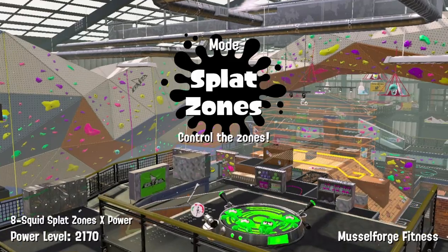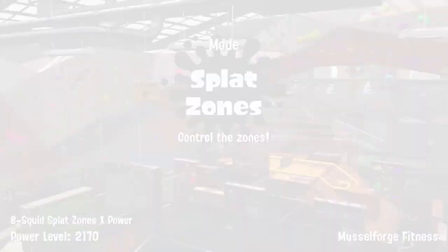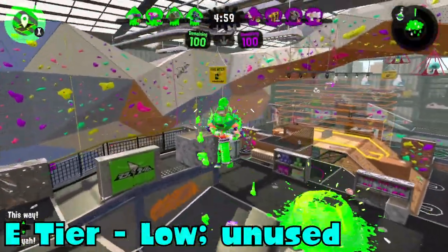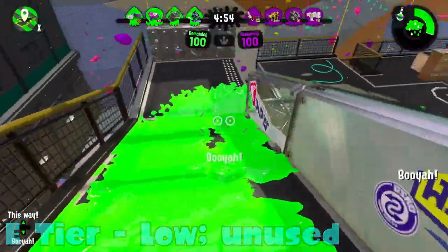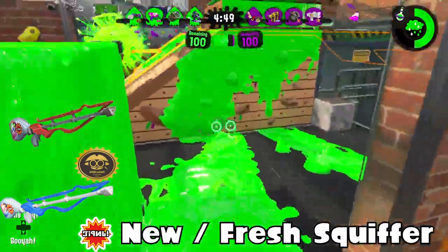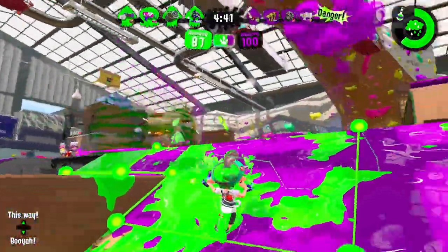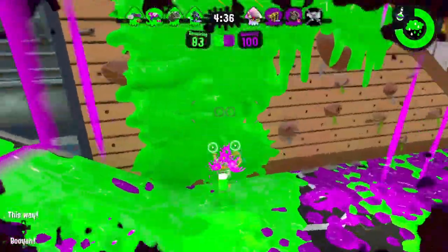Unless you're really good with the weapon and have Respawn Punisher and are known for not consistently dying — which is very unlikely — then maybe. But that's a big if, because no one has really performed that way ever. Moving on to E tier. New Squiffer and Fresh Squiffer — I think the New Squiffer has the Auto Bomb and Baller, and the Fresh Squiffer has the Suction Bomb and Inkjet. They're both better than the Classic Squiffer mostly because of their kits.